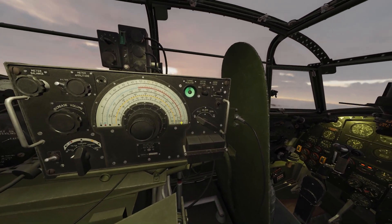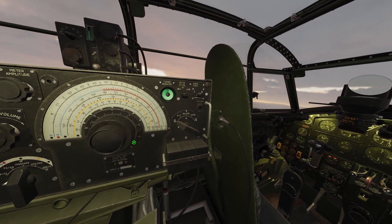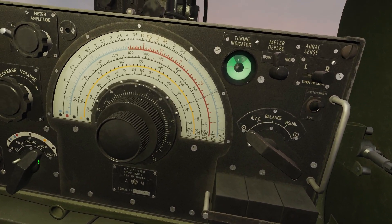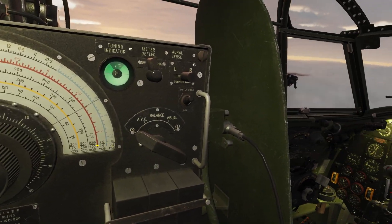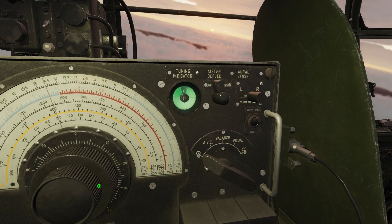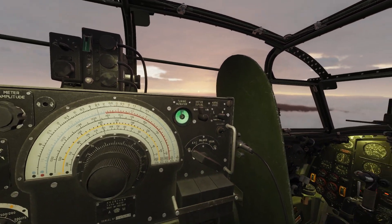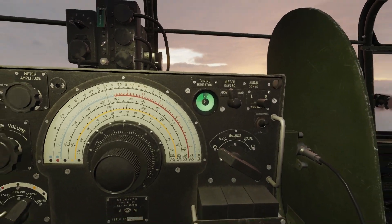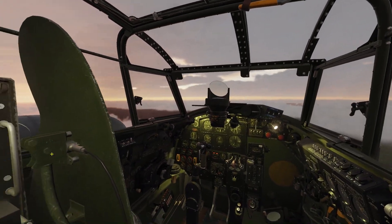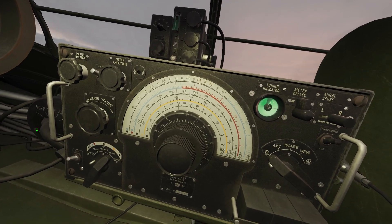But this radio was installed for greater purposes, not just to entertain the crew. Let's tune into Manston Beacon, which is 397 kHz — that's on the yellow scale. So we've got to switch over to the yellow scale. You can hear Morse code — it's MZN, that's Manston. So now we know we're tuned into the correct channel. We can decrease the volume; we don't need that anymore. Now, let's find the source of the signal — you do that by moving this switch to DF, which stands for Direction Finding.